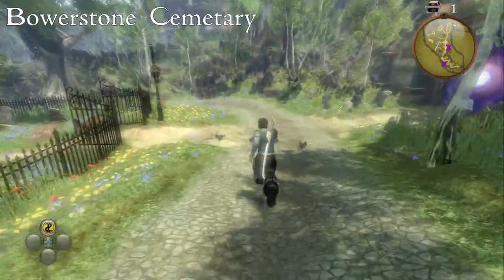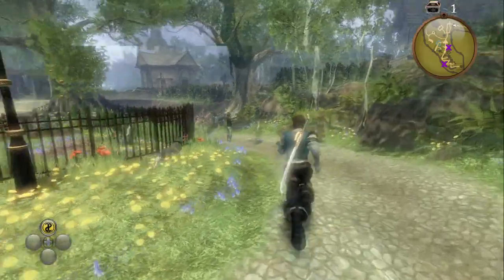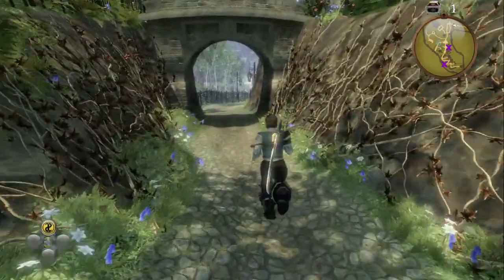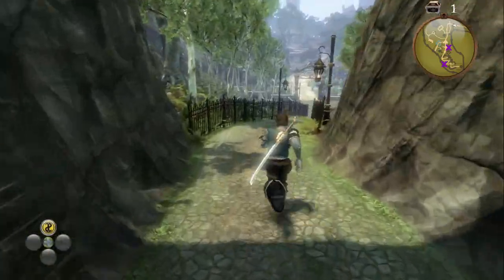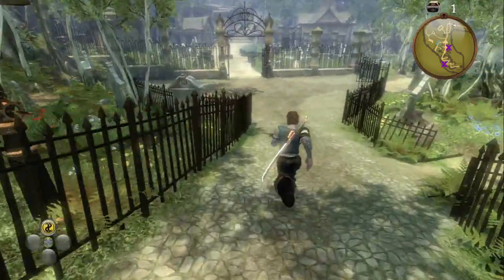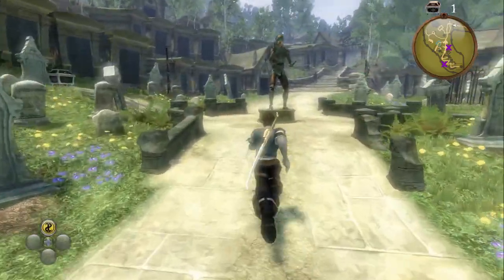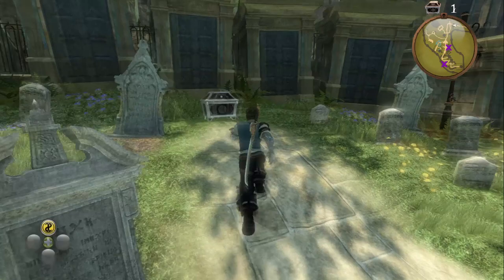Entering Bowerstone Cemetery from Bowerstone Old Town, if you head straight down the hill, follow the path around underneath the stone bridge, and head through the gates into the main part of the cemetery. On the left hand side at the crossroads, the chest is located at the end.